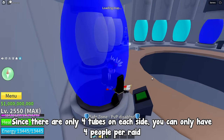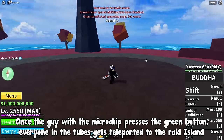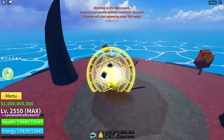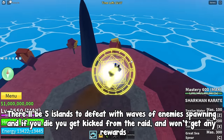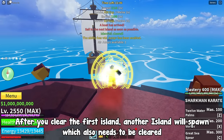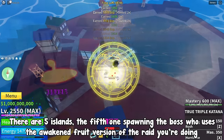Since there are only 4 tubes on each side, you can only have 4 people per raid. Once the guy with the microchip presses the green button, everyone in the tubes gets teleported to the raid island. There'll be 5 islands to defeat with waves of enemies spawning, and if you die you get kicked from the raid and won't get any rewards. After you clear the first island, another island will spawn which also needs to be cleared. The 5th island spawns the boss who uses the awakened fruit version of the raid you're doing.